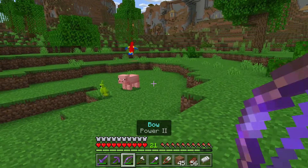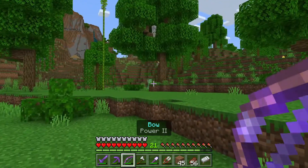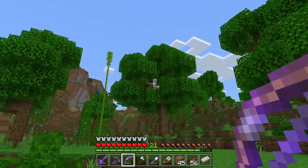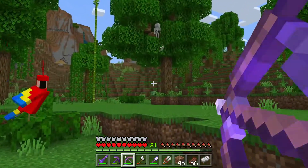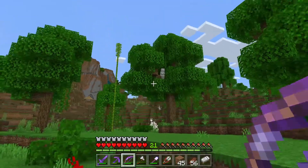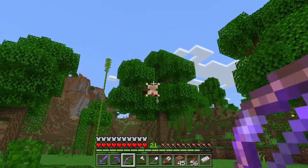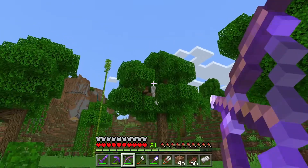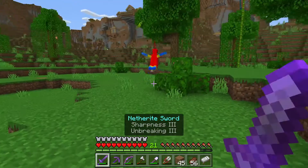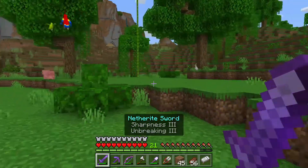These guys are flying around this pig. Are you flying around the creeper? There's a skeleton up there — what in the world? Come on. We got him. Don't hit the bird. Oh gosh. They must just want to be around other mobs. That's interesting.